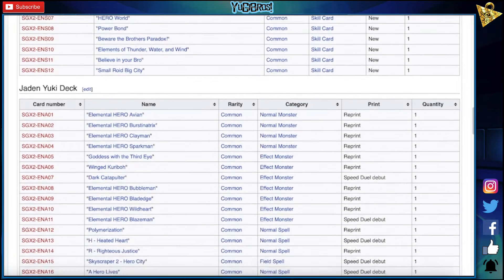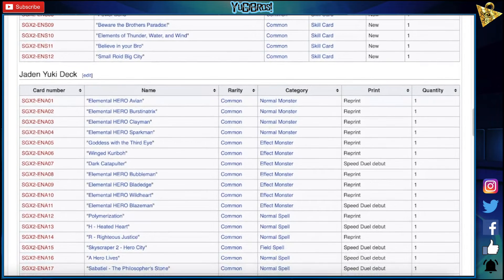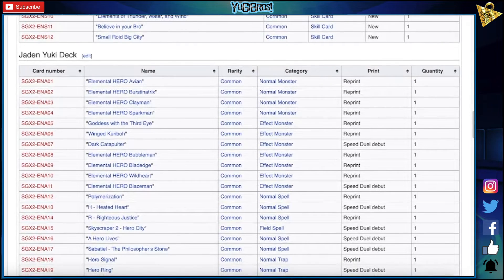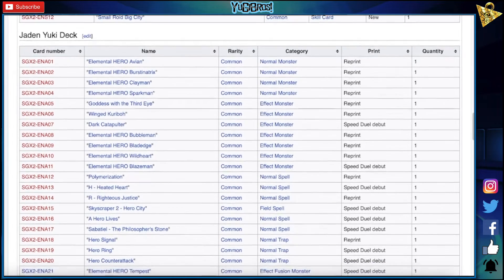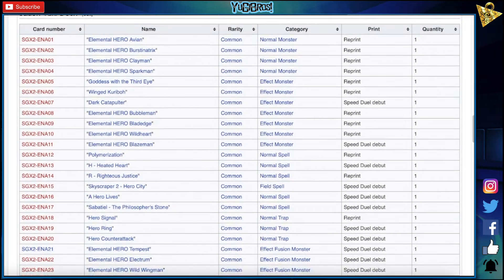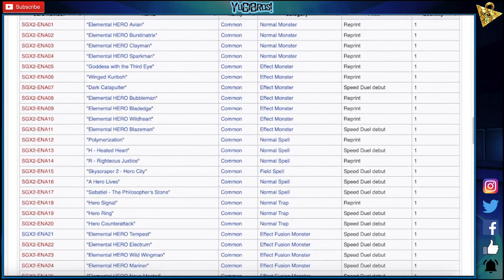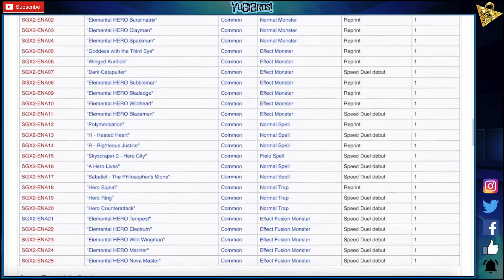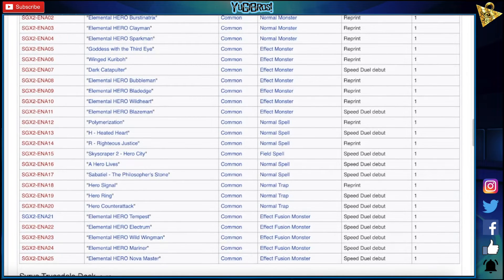Palmerization, Eat Cheated Heart — that's new. All Righteous Judges, Skyscraper 2 of Hero City. Hero Lives like we just saw, Sap T.L. the Philosopher's Stone, Hero Signal reprint, Hero Ring — that's new. Hero Counterback — that's new. Tempest — yeah, we knew that. Electrum — that's pretty sick. Wild Wingman — that's new. Mariner's new. Nova Master — we're already putting in generics? Nova Master takes a hero and a fire monster, that's kinda crazy. That's Jaden's deck.